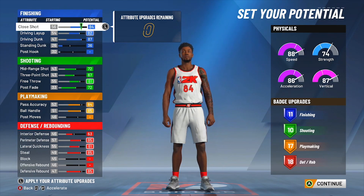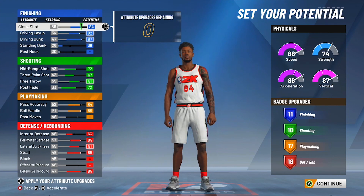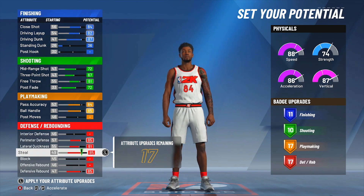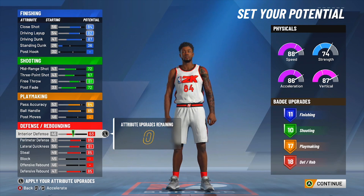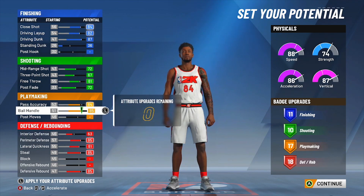Alright, so I went ahead and filled out my stats for my build. This is my first ever build on 2K20 that I grinded out, and I'm pretty sure a lot of you would make some changes to your first build. But this is the build I play on almost every day. You can make changes to it — like I don't really think you need interior defense like that. You can probably slide it towards your block rating. My block rating on my current build is at 49, but I still get a lot of blocks and chase downs regardless. Just because your block rating is low doesn't mean you won't get blocks.